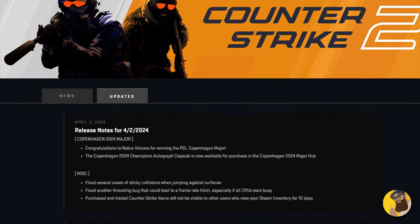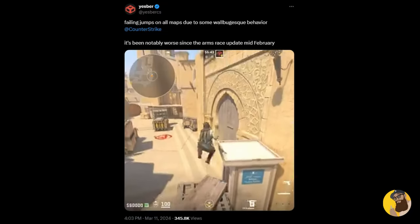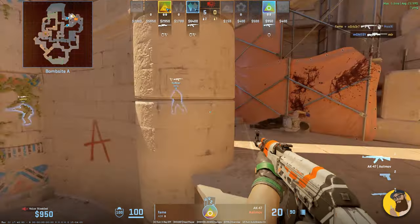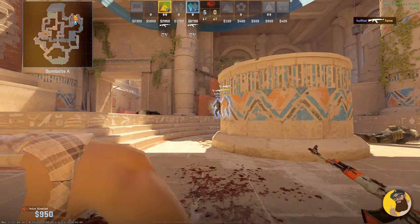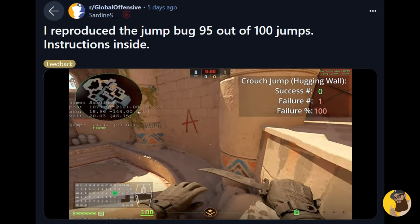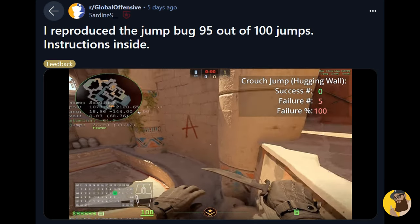Moving to the next section of the update: as I predicted in my last video, they fixed several cases of sticky collisions when jumping against surfaces — the infamous jump bug that's been trending recently. It even caused a little spark since the community got a response from Valve saying, 'We've not been able to reproduce this, do you have specific repro steps and custom key bindings you could share?' Rather than doing their own investigations like other developers, Valve leans heavily on the community to pinpoint and present problems. That response pushed Sardine S to make a post with actual steps on how to reproduce it, so it's most likely thanks to Sardine that we got a fix in the first place.